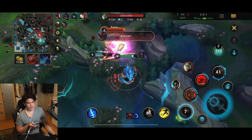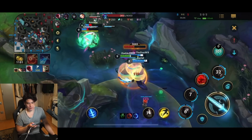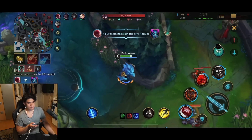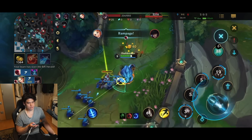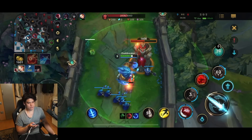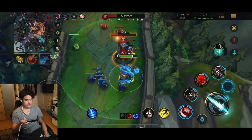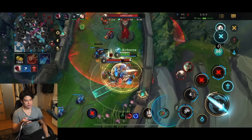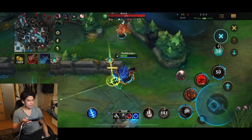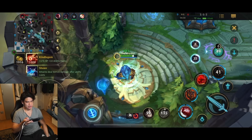We lost the ocean dragon — do we care? It's not insanely important to be fair. Lee Sin goes in and gets the kill, nice. Look at how many plates I'm getting — for each plate I'm gonna get 150 additional gold. I'm gonna jump in and use ultimate. I think it's fine because I got so much gold out of this. Did I get three or four plates? Each plate is 150 gold. The enemy turret is almost dead, they even used flash and didn't kill me — so I think that's fine.